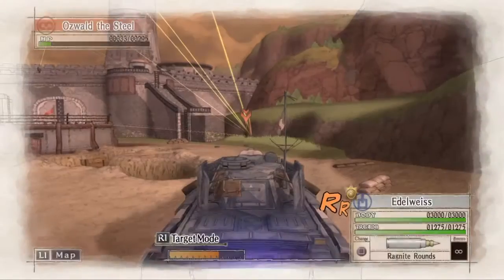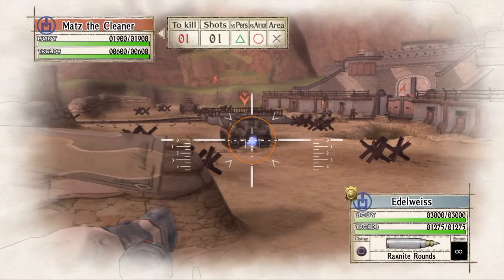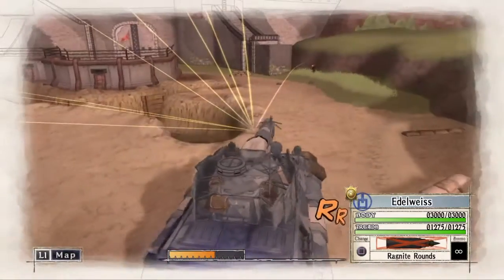Now I am going to use the Edelweiss yet again to move a little bit forward and take out the enemy ace tank which is sitting here to the left. Obviously there is a lot of room for error in hitting that, but I managed to pull it off. The enemy ace tank is down.